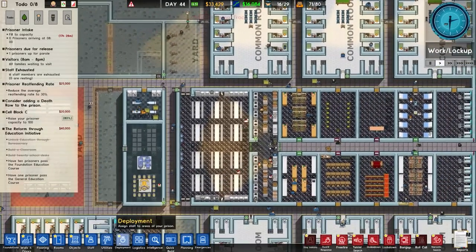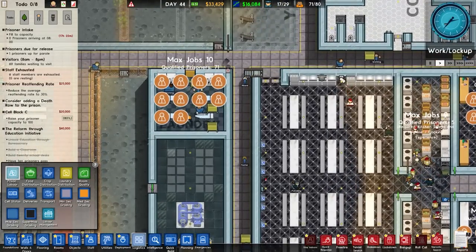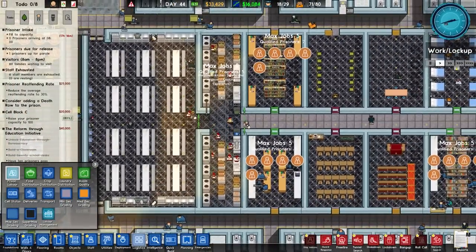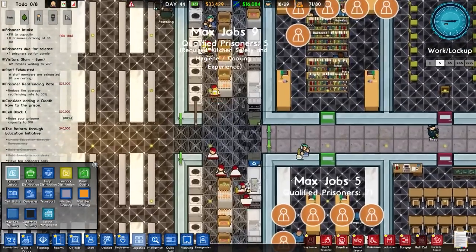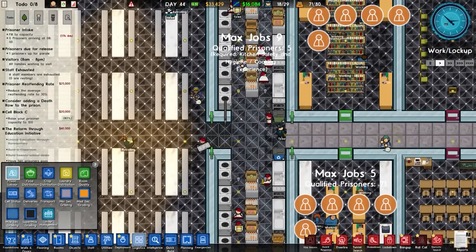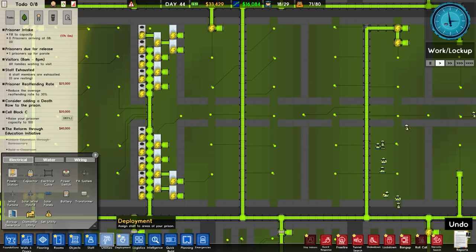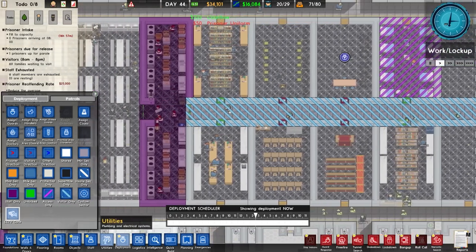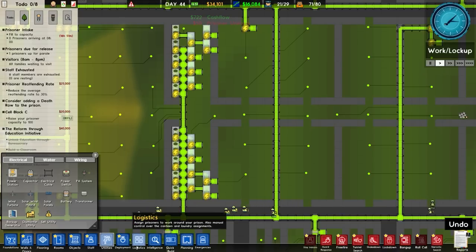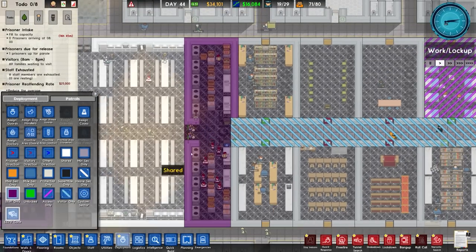We have prisoners working in here. Let's have a quick run through of our logistics and prison labor. Ten jobs - that's all set up. We've got five jobs in here and five in here. We haven't got people working in the kitchen. Qualified prisoners are five. The problem is if they go in here, they work and then come out - they always have to go through the metal detector. That's set to visitor only. I'm trying to get the work experience up. It is staff only - this could potentially be a problem.